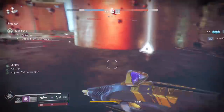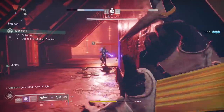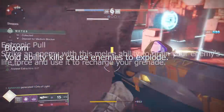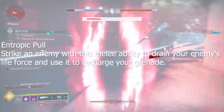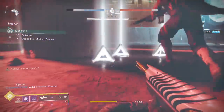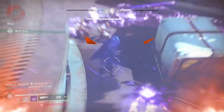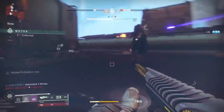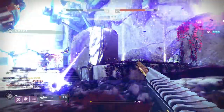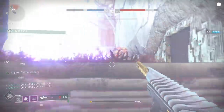Here are two other things synergizing well on the subclass. You've got Bloom, which means Void Ability Kills cause enemies to explode, and it also gives your melee the ability, when striking an enemy, to recharge your grenade. The synergy here is fantastic — I always have Abyssal Extractors going, which means just about every engagement I have an overcharged Axion Bolt ready. You can use Nezarac's Sin with any of the other trees, but I personally like Chaos Accelerant in PvE for dealing with Majors because of Bloom and Chaos Accelerant together.